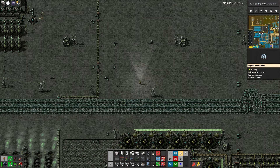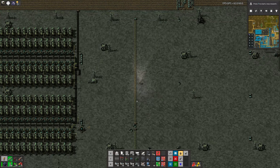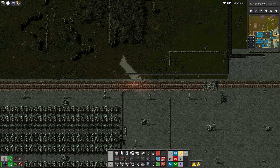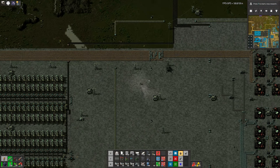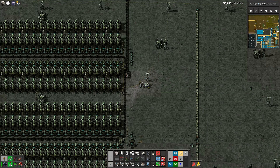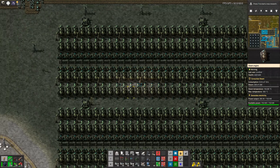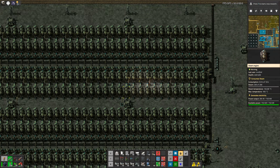After we collected enough resources we started building - I think over here somewhere nearby those cliffs, maybe there were more cliffs here. In general in this area, maybe a little bit more to the left, we started building the first mall - or shop, or whatever you want to call it - just the first production necessary to continue with our base.